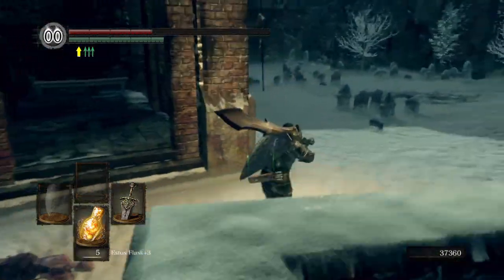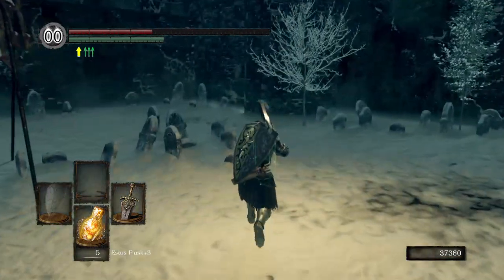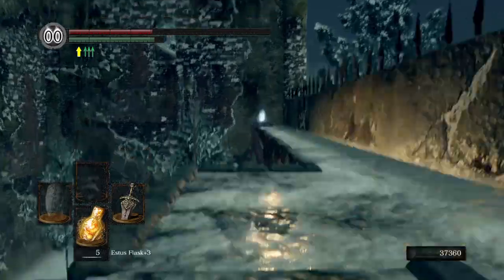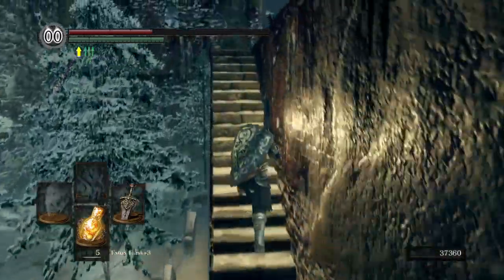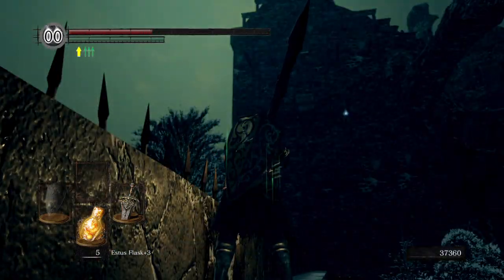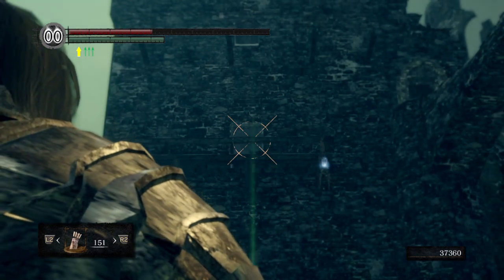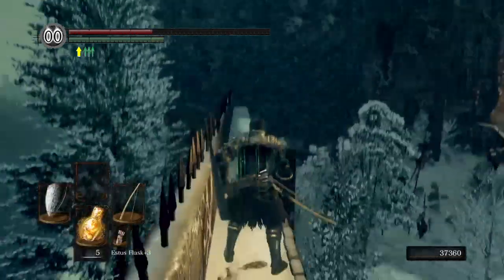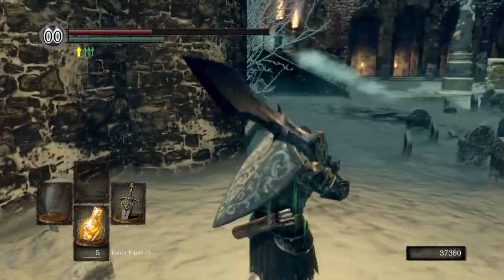Phalanx is an okay soul farm right here. There's a graveyard down there - we're going to go there in a second. We missed that item - it's a Ring of Sacrifice. It's actually hanging on a chain. Normally what you do is come out that doorway and cut the chain, but since I missed it we'll just shoot the chain and get the item to drop. Another humanity - always good.